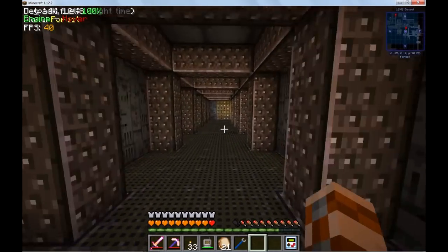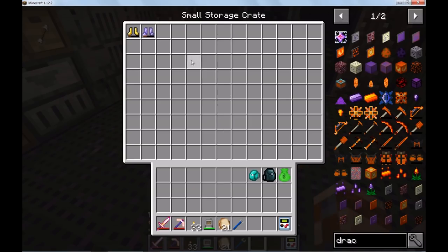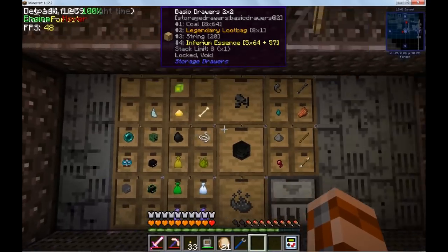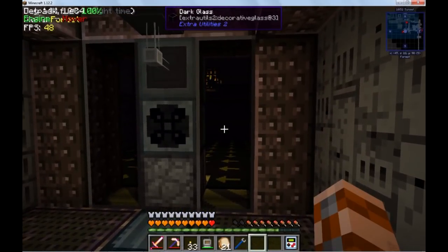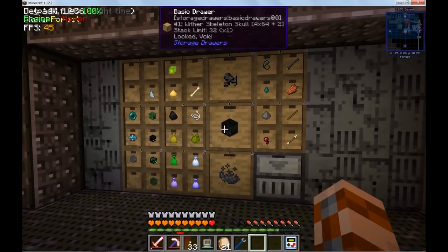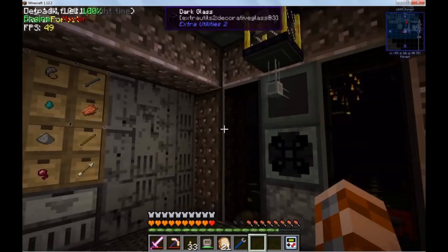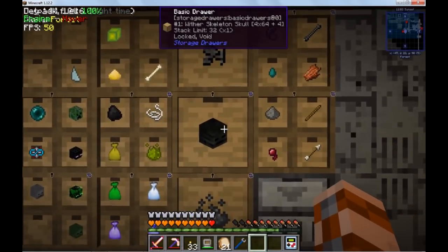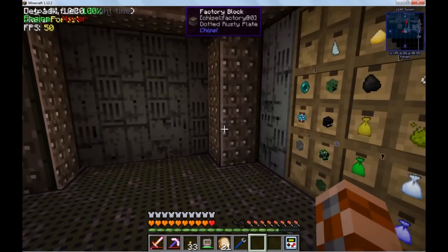Down over here by the Wither Skeleton Head Farm, I have added in drawers and automated the pulling of the stuff out of here into the drawers. There's a whole bunch of different things because this is a dark room, so mobs will occasionally spawn over here. One of the things this update also did — you'll notice that in chat we no longer get the 'compressed X died' messages. That's cool. We are getting a lot of skulls from this — I just emptied this thing out and we're already getting more. It's crazy.